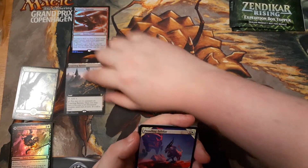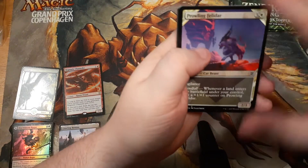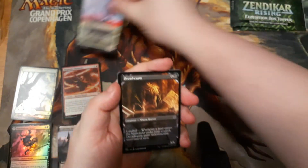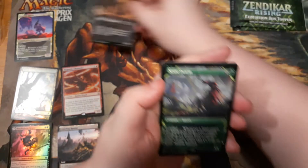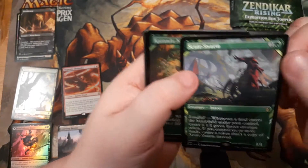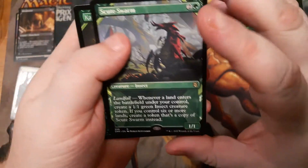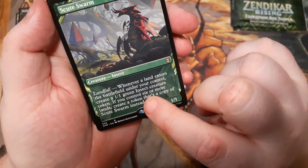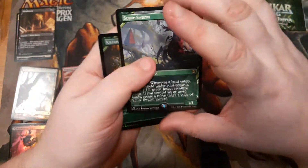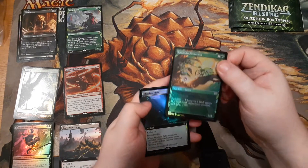So that's a foil rare and an extended art rare. There's also a showcase common — there are always going to be a couple of showcase cards. I'm really looking for Felidar Retreat. And there's a showcase rare: Scoot Swarm. I don't think I got a normal Scoot Swarm in my whole set booster box and now I've got a showcase version. Whenever a land enters the battlefield you make extra insects, and if you have six or more lands you make more Scoot Swarms which make more insects which make more copies of themselves. So that's a showcase rare and a showcase foil.